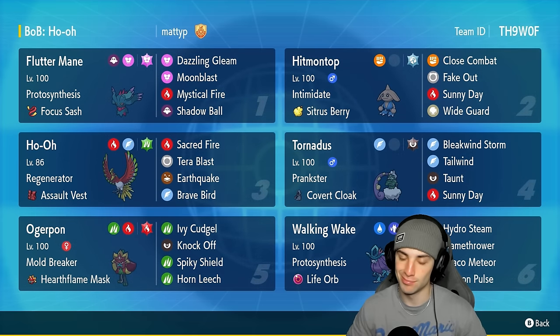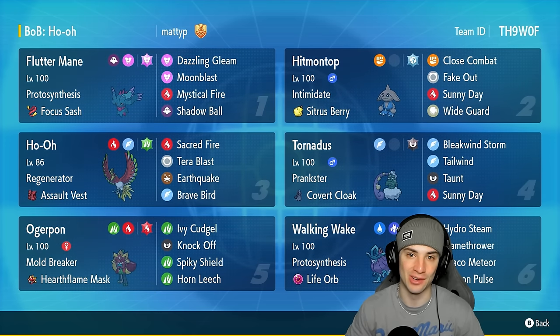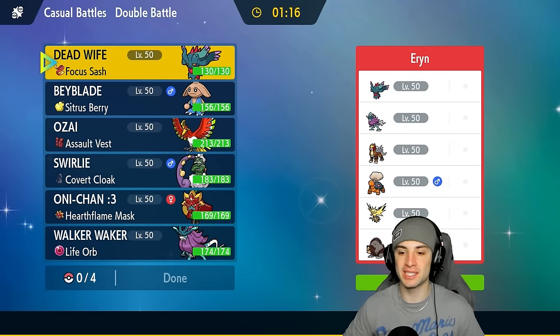If you want to run the team yourself, the code is in the top right-hand corner. If you enjoy today's video, make sure you leave a like and subscribe to the channel. Without further ado, let's hop into our first match showcasing Ho-Oh in Regulation G. We're going up against a sun team as well.